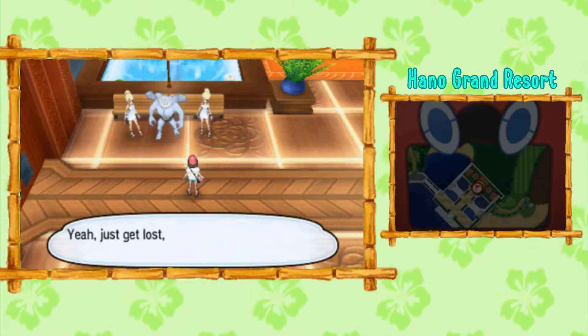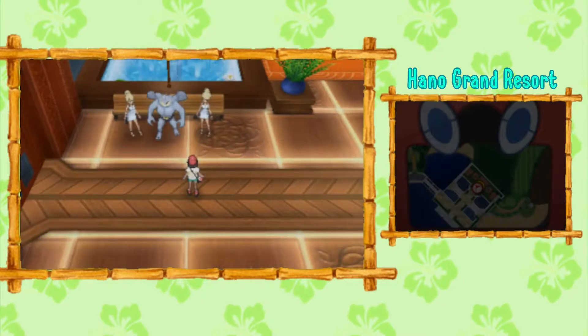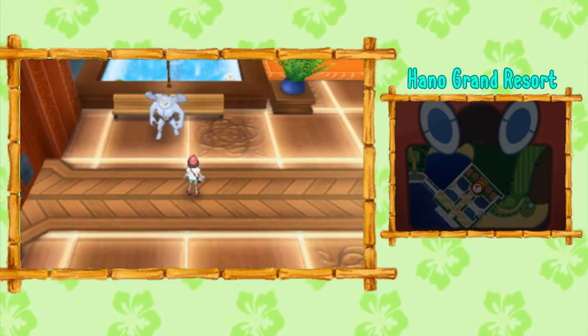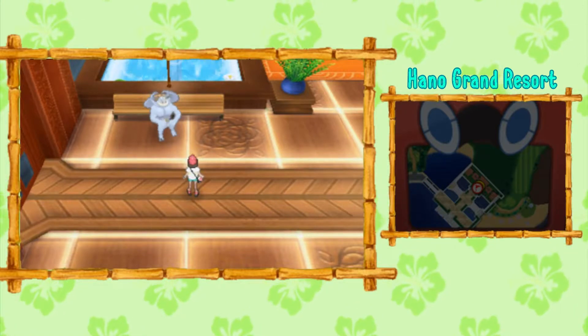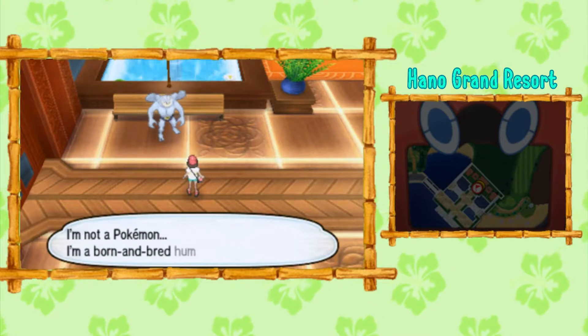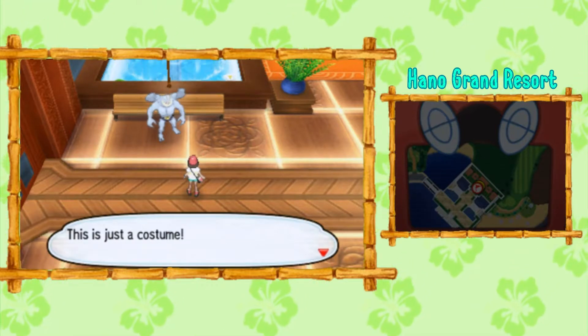If you decide to battle the women, they have two Oricorio, and once you beat them, they're going to be very dissatisfied with your behavior — whatever — they'll leave. And the Machamp reveals that this whole time it wasn't a Machamp; it was a man inside of a Machamp costume enjoying his time with these women all over him.